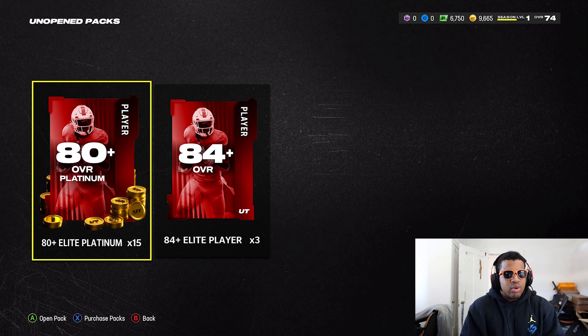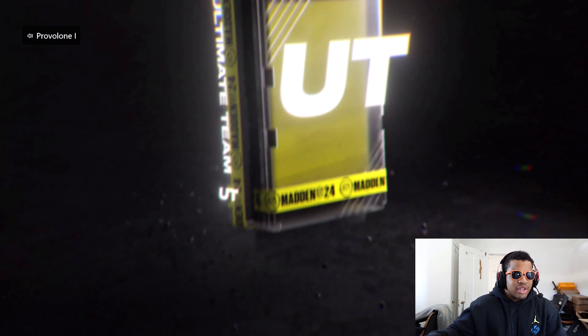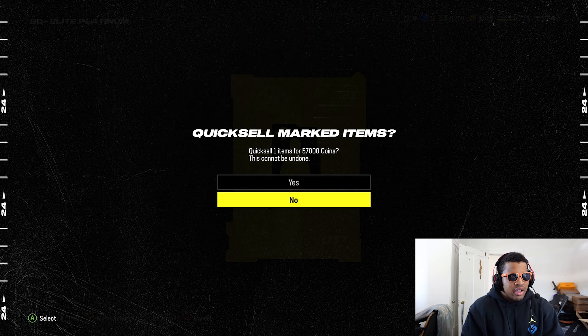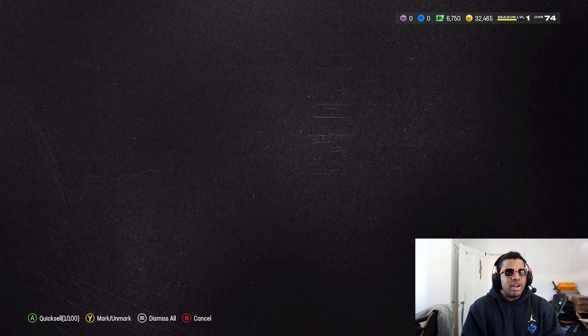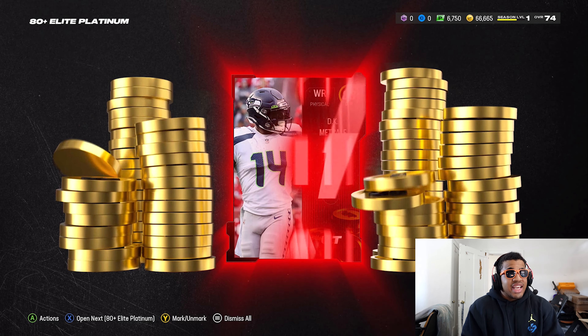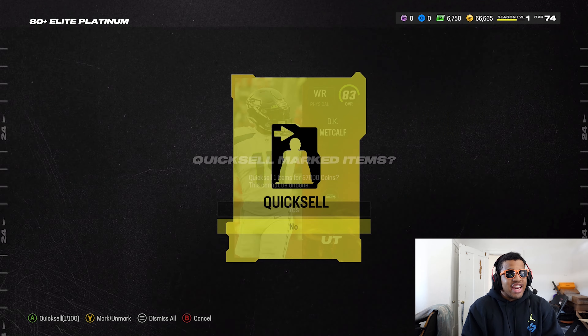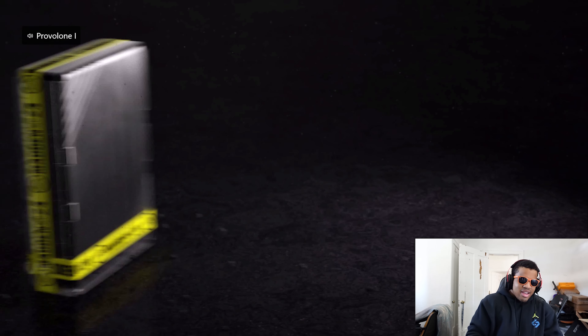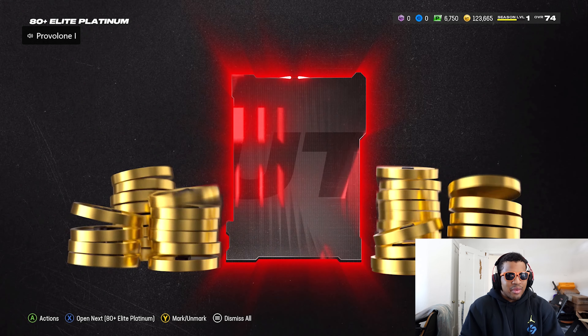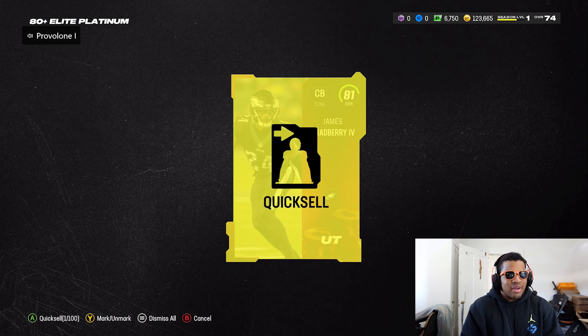Most of those cards are going to be sold — maybe Malik Hooker stays. Now let's get into the elite platinum players we can sell for coins. Number one: Tony Pollard — that's pretty huge, he goes for 57,000 coins. If we keep on that track we might have some real coins. Next: DK Metcalf — another 83, another 57,000 coins. Then James Bradbury — coming back down a little bit, that's an 81 or 82.